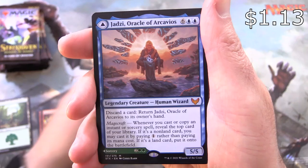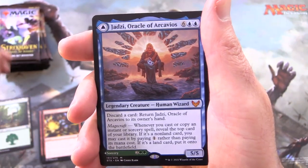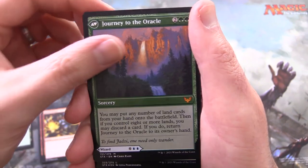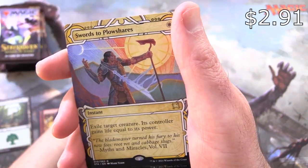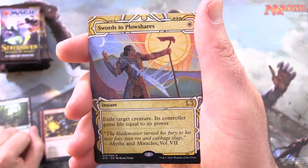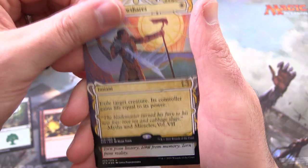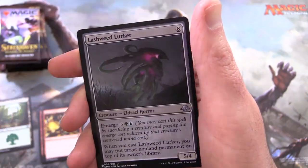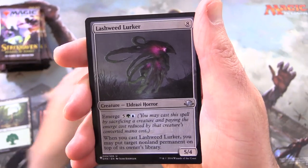Oh, a mythic — Jadzi, Oracle of Arcavios. And on the other side we've got Journey to the Oracle. So that's a low-end mythic, not gonna sleeve it. And Swords to Plowshares — nice, from the Mystical Archives. Foil Rip Apart and Lashweed Lurker.